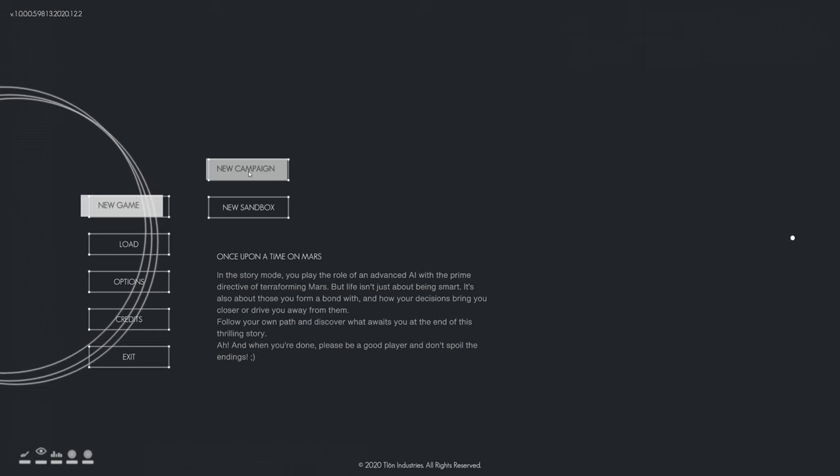We're going to jump right in. I'm going to go with the campaign and sort of see how it goes. So Once Upon a Time on Mars - in this story mode, you play the role of an advanced AI with the Prime Directive of Terraforming Mars. But life isn't just about being smart. It's also about those you form a bond with and how your decisions bring you closer or drive you away from them. Follow your own path and discover what awaits you at the end of this thrilling story.